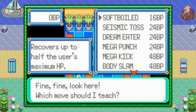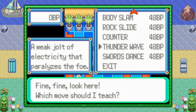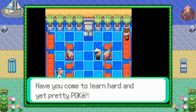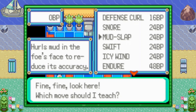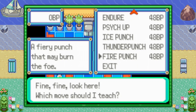Not very easily, might I add. This lady will teach you Soft Boiled, Seismic Toss, Dream Eater, Mega Punch, Mega Kick, Body Slam, Rock Slide, Counter, Thunder Wave, and Swords Dance — some pretty good moves in there. You can also speak to the lady across from her and she's going to teach some different style moves, but also pretty good as well: Defense Curl, Snore, Mud Slap, Swift, Icy Wind, Endure, Psych Up, Ice Punch, Thunder Punch, and Fire Punch. Not as good, but some good stuff in there.